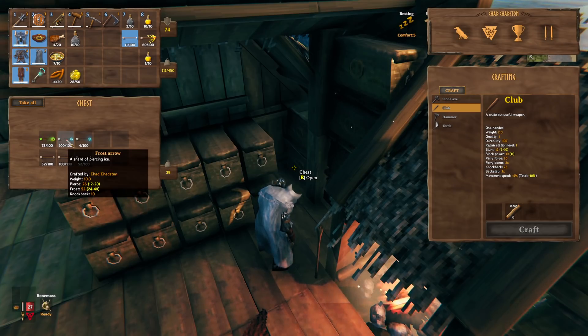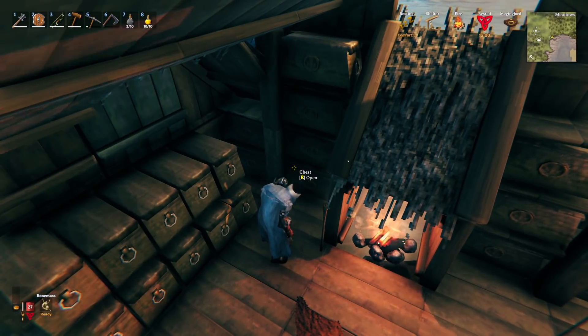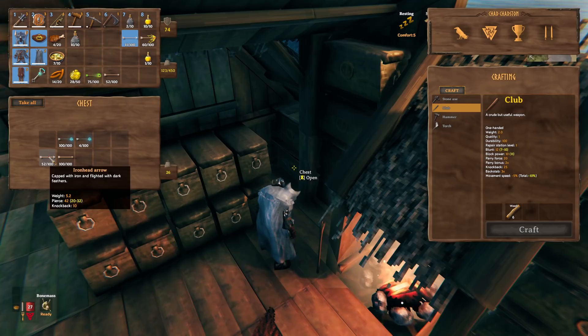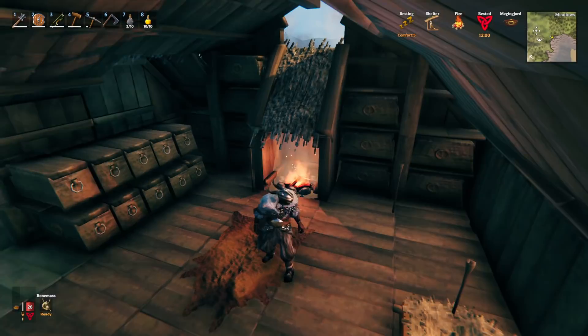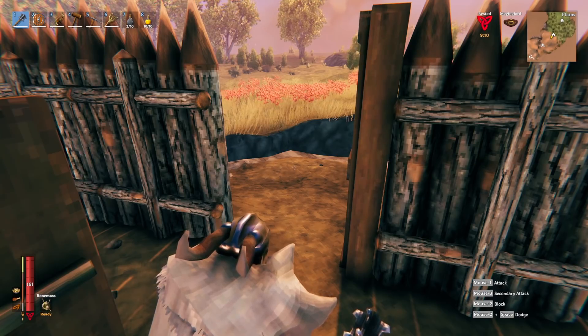I'm debating whether to bring frost arrows. Right now I'm not going out to fight — just defending the base. If I'm inside and the enemy can't get to me, I don't want to waste frost arrows. I think we'll just take flint head and poison arrows and not waste the frost arrows. Also going to need this — more food. Looks like everything's respawned.